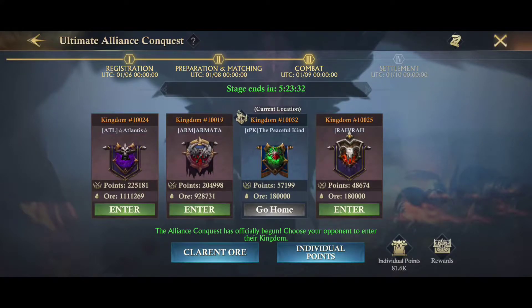Hey everyone, it's UAC, or Ultimate Alliance Conquest. As some solar players and lots of lunar players have already participated in this event, I wanted to go over some things that I've noticed for better gameplay.